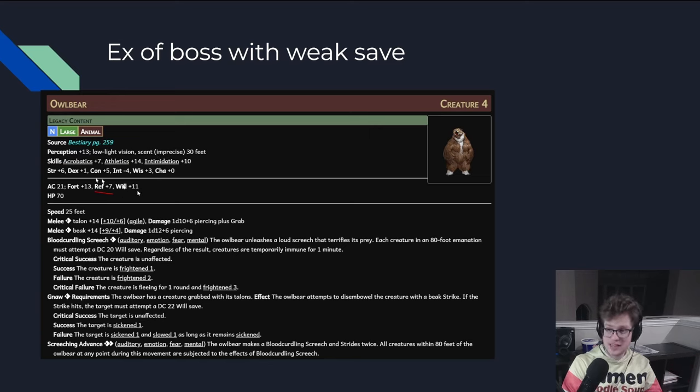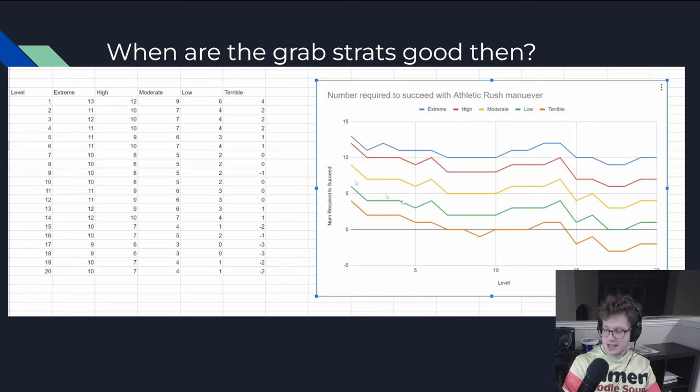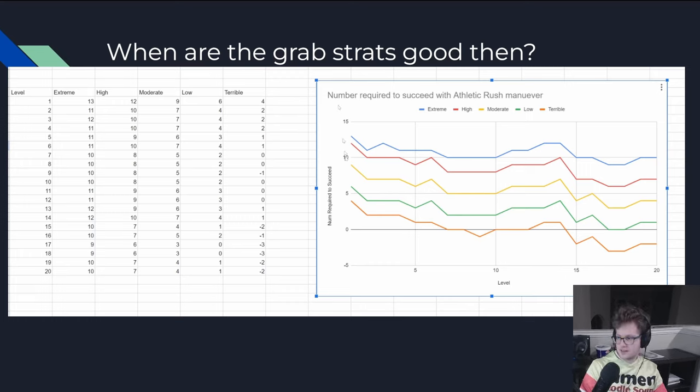Owlbears as a boss have a weak Reflex of only +7, so you can actually go in, Athletic Rush, and trip on a 9 — even at level 1, which is pretty cool. When do grab strategies get good? At the low levels the number required to succeed on the d20 is higher, but as you level up all the lines generally trend downward. By end game, hitting something's moderate saving throw with a grapple only requires a 4, but in the early game you need a 9. The athletics maneuvers aren't as great early, but they have major spikes — when you get a proficiency bonus. From Wrestler you could get Expert at level 2, which is one downward spike. At level 7 you get another downward spike when Athletics goes up to Master. At level 15 you get a big spike that also coincides with your Strength increasing by +1, so it's a much bigger spike. That's a general trend — skills start lower than you'd expect and end higher than you'd expect.